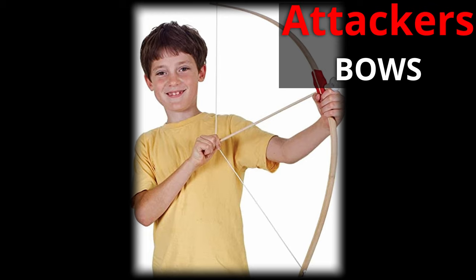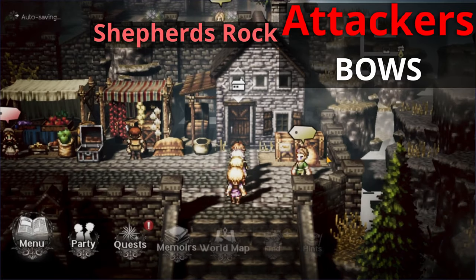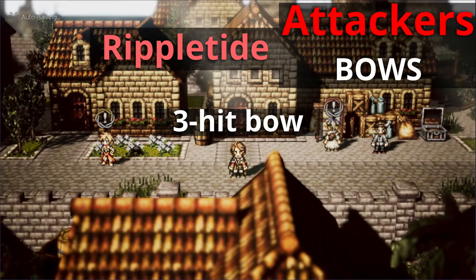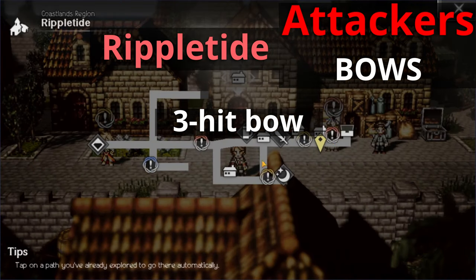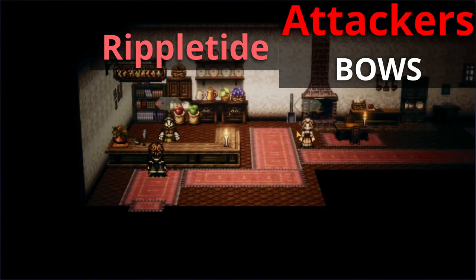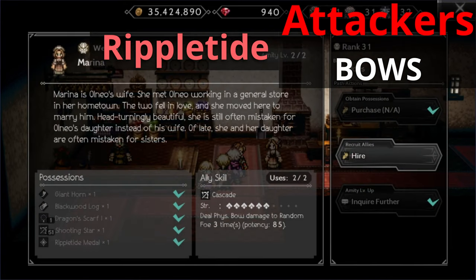Moving on to bow allies — there's actually quite a bit of bow allies in this game. We'll be focusing on the allies that do the most attacks. You can find the first one in Shepherd's Rock. He is a three hit attacker located on the right side of the map from the entrance. His name is the Nimble Carpenter. Let's head over to Ripple Tide where we'll meet our next three hit bow user. Head to the right side of the map from the entrance, go into Tressa's house and talk to her mom, Marina. She has access to a three hit bow attack which can be really useful.